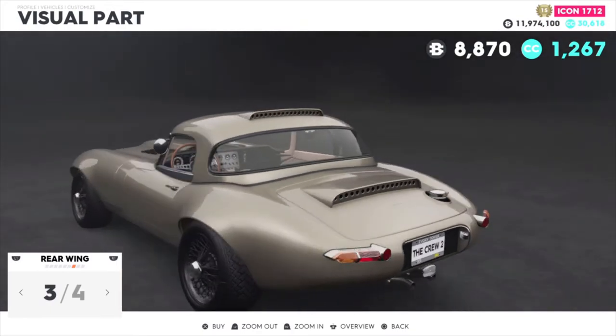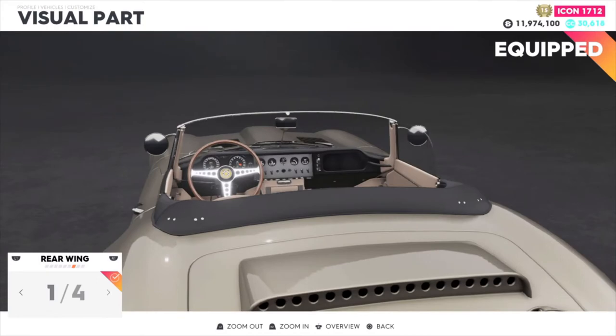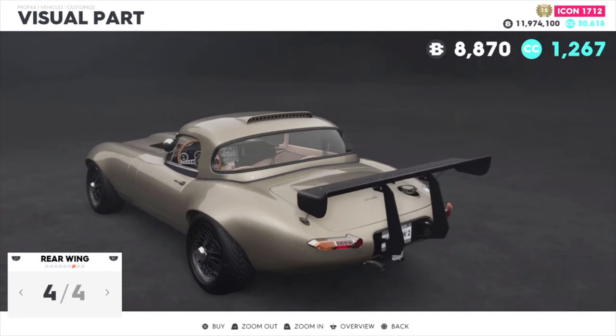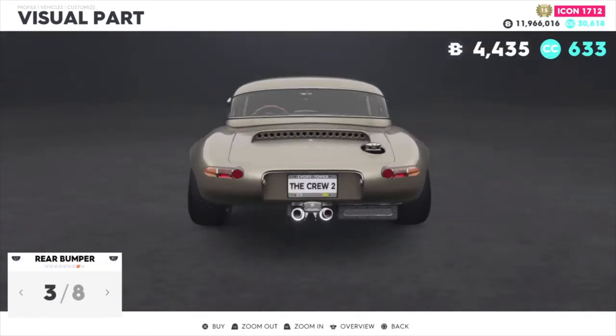You can actually put a hood on it, which is pretty interesting. This is the rear wing — you can put that on there. Personally, I'm probably going to go with this one for the rear wing. Then rear bumpers.